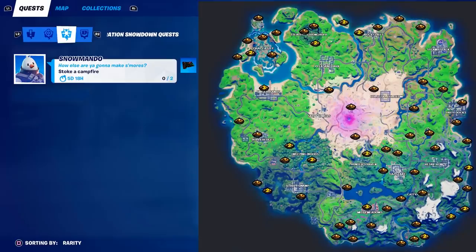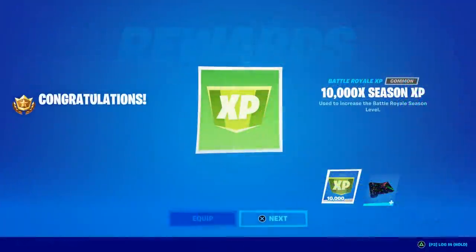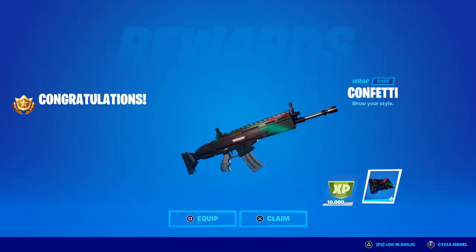Here's a map that shows every single campfire in the game. As you can see, there are tons of secluded ones. Pick one that's isolated like I did — nobody should land with you. Do it in Team Rumble, stoke the same campfire twice, and you're good to go.